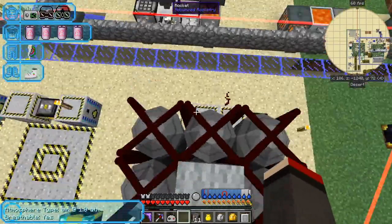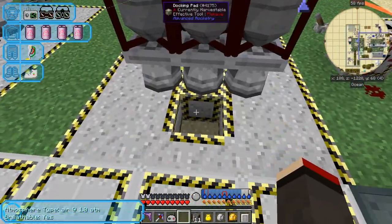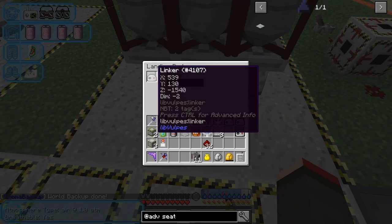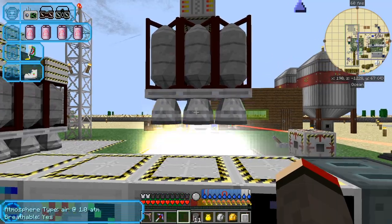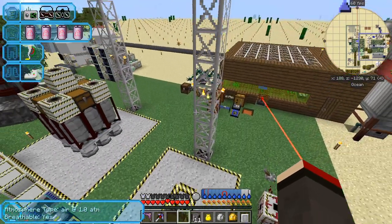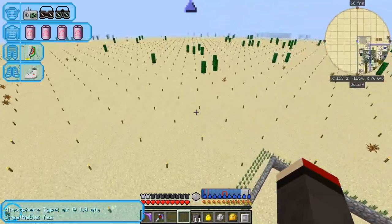I'm going to build another rocket — an exact copy of the one I just dismantled. Right-click this and put this link into the docking pad, so it's now pointing to dimension minus 2 which is the space station. Let's get it going and launch it — it should land on the space station. While that's going up, let's go have a look and see if we can find that first rocket, because it will probably have landed by now.